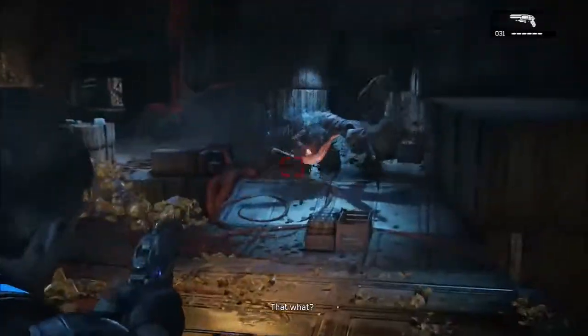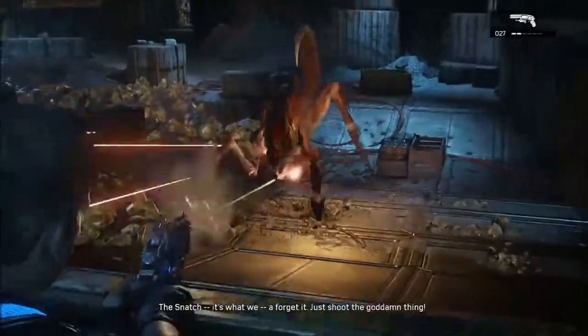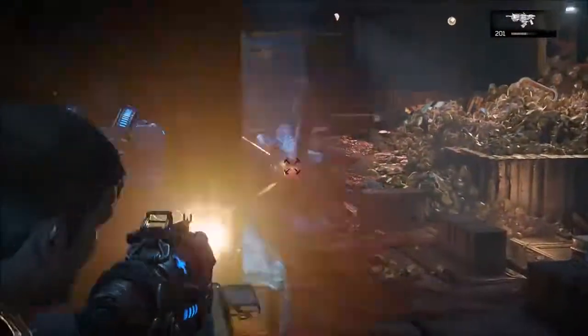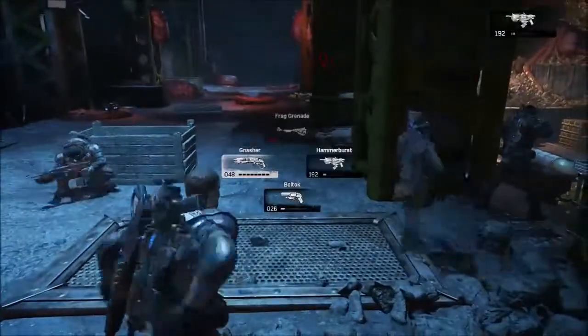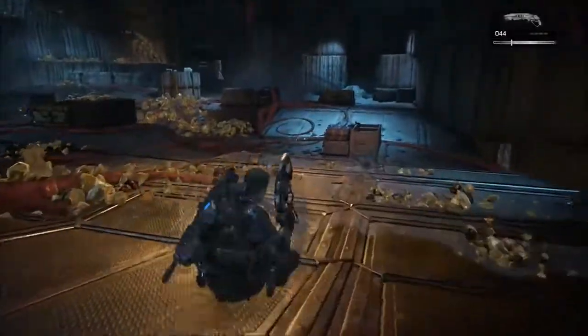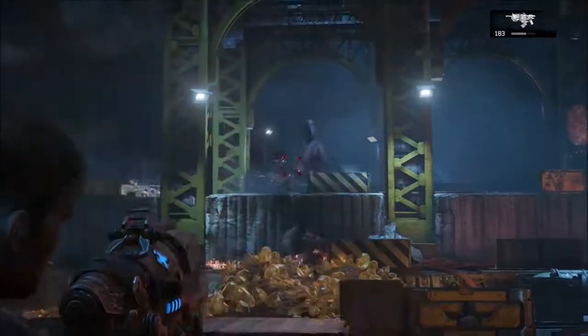The moment the Snatcher pops out, you wanna start shooting it. Remember, try shooting it in its belly. Try not to use grenades — as you can see, they just hit the waist right there. You do wanna wait for the Snatcher to get up and get really close to you. There will be a couple of juvies coming in and out.